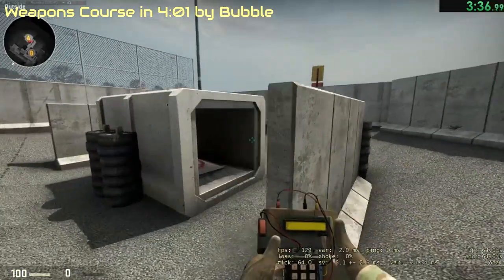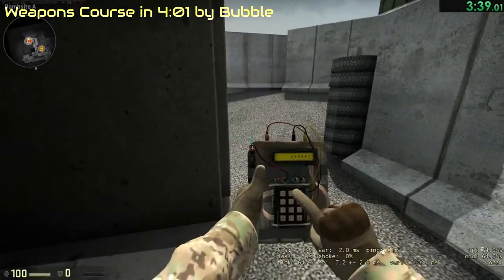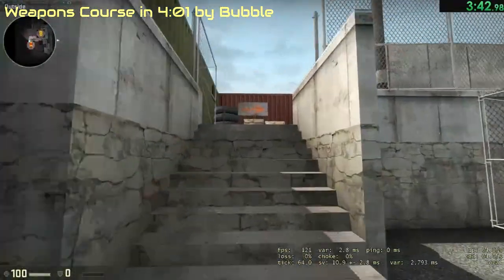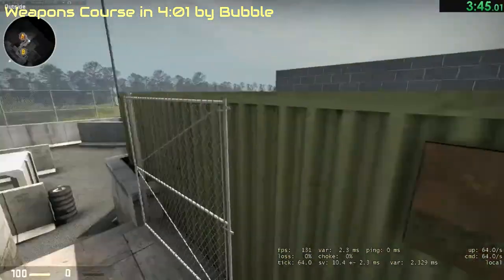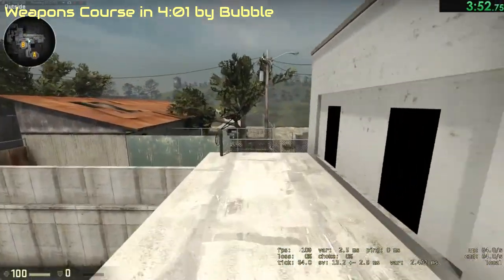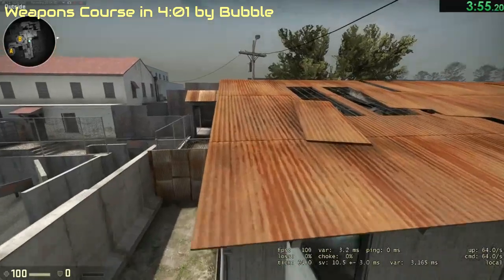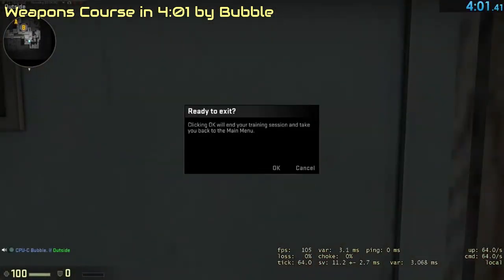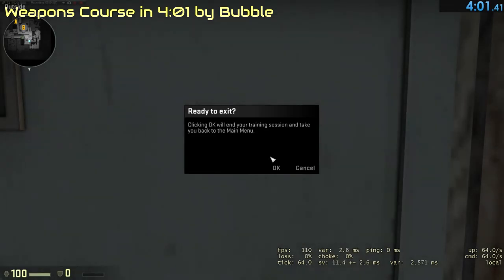But did you know it can be finished in only 1 minute and 30 seconds? People were trying to find a faster route. Eventually, they found out that after planting the bomb, you could jump on towers here and then up here, allowing you to go over this fence, over this building, over this roof, on top of this fence here, jumping straight into the finish — completing the course in 4 minutes and 1 second, which is 29 seconds faster!